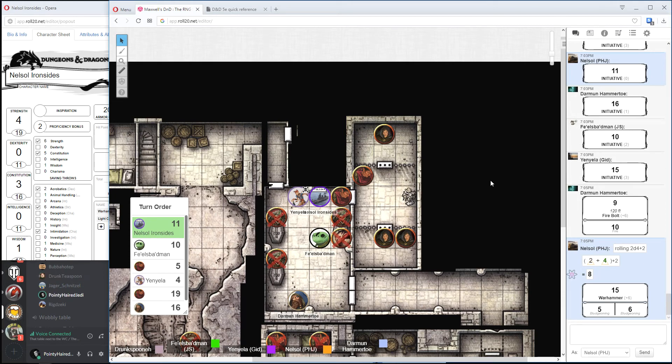That's everything. Yeah, it's my turn, Yeager. I'm going to walk up to Yaniela and feed the cat one of my potions — that's my action.